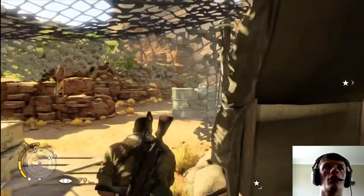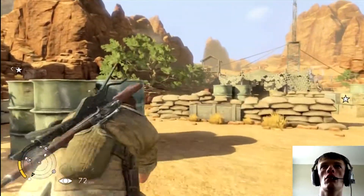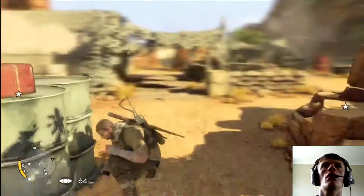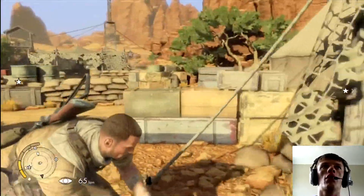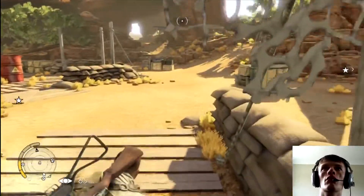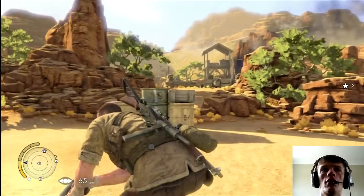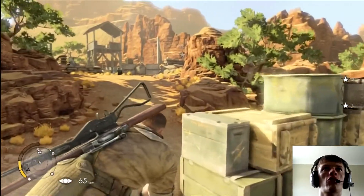Let's go back to our objective. Nearly got spotted. Let's go this way — don't spot me. Boom. Over here, there's our missile launcher.